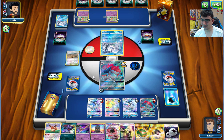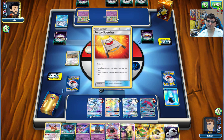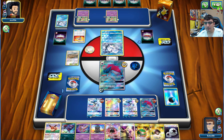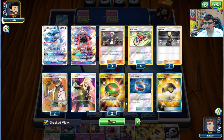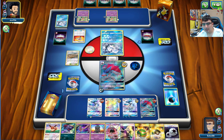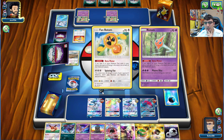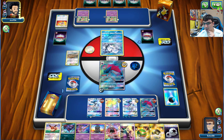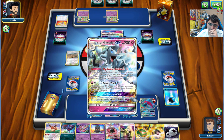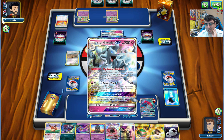This has been a very interesting version of the Rotom deck - teching in Alolan Ninetales and Sub Striker is clever. We've got one prize left. If he can get into Alolan Ninetales, he'll survive another turn. I'm pretty sure that's all the Guzma I have. Opponent shuffles those three Pokemon back - we're looking close to decking out ourselves. He does evolve into Alolan Ninetales and searches for two items with only about 10 cards left in deck.